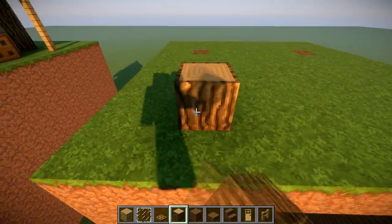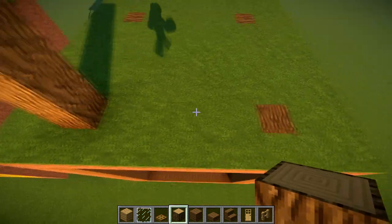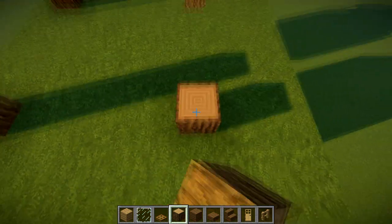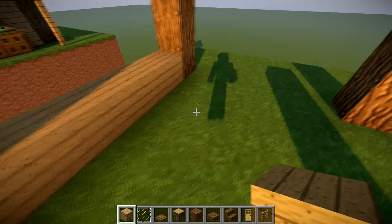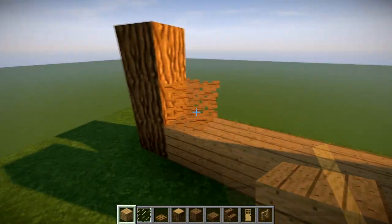Starting from here, we're going to place our oak log three up. We're going to have a five space, then another oak log three up, and repeat — five space, then oak log three up. Now at the side here, we're going to get our oak going all the way along both the left and right hand sides.